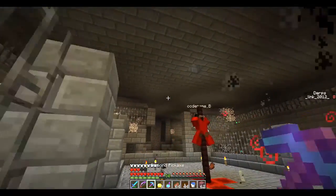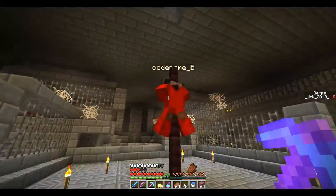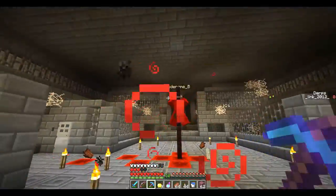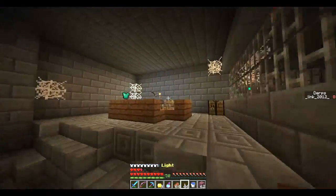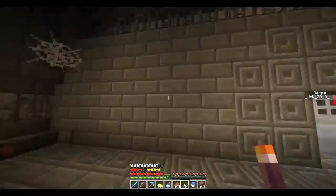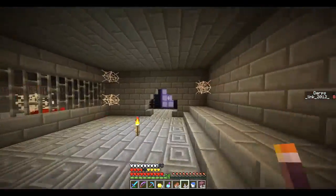So this is one of the gruesome parts of the map. It's Codename B getting impaled — as you can see, it's got the blood. Poor guy. Don't imagine it — it's not good. It's spooky, it's bad. Ironic, but bad. It's there for a reason — there's a reason behind that.